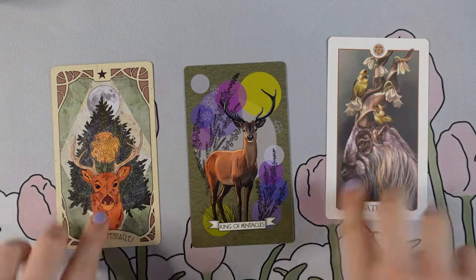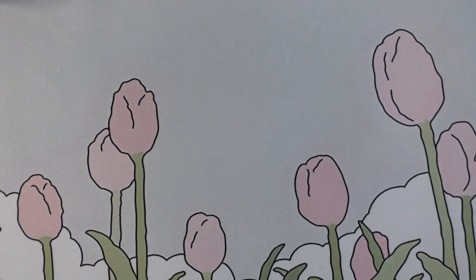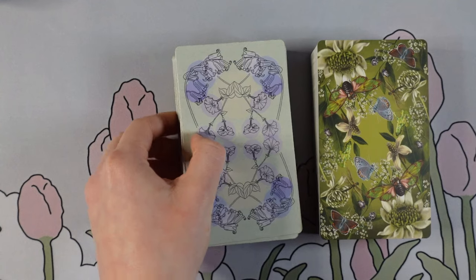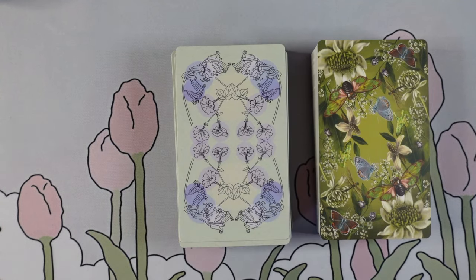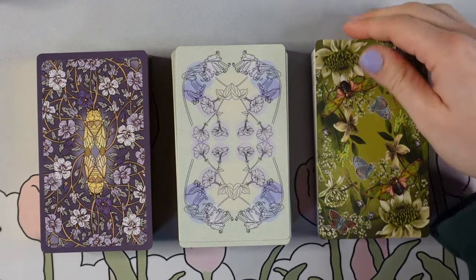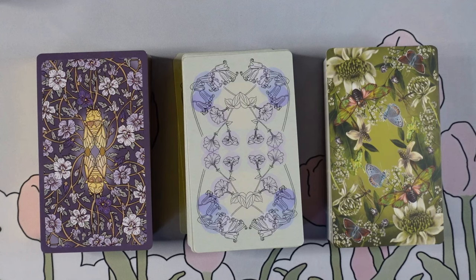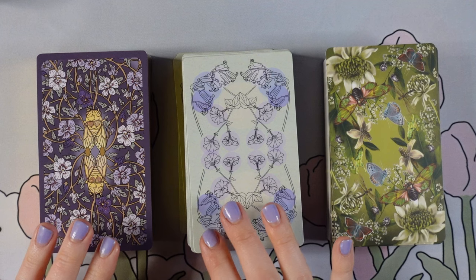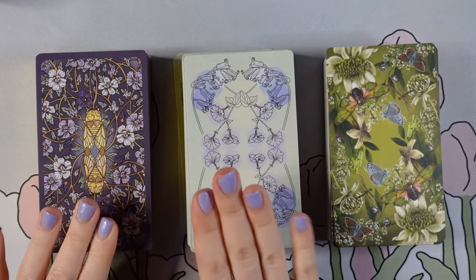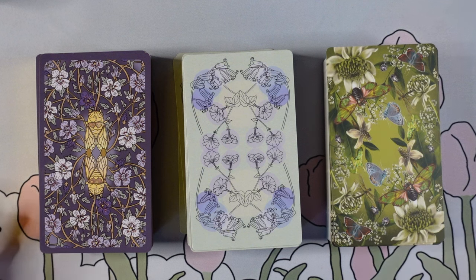I did end up going through the whole deck! That was so fun. Should we just end this by looking at the backs? See how the backs compare? All beautiful. I feel like I really got something out of that - it really solidified in my head where I think they're going to work. This one is definitely a more general animal energy, including a lot more different kinds of animals, where these two more fit a similar category of just giving that woodland feel while still getting into the animals and plants. I think this is a bit more spring and this is a bit more summer. I use my decks so seasonally that that works.